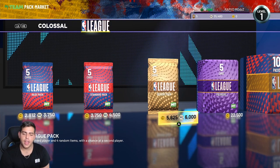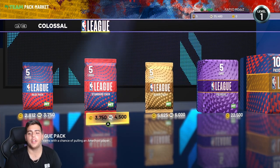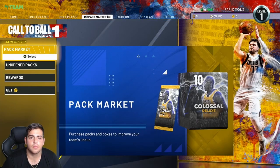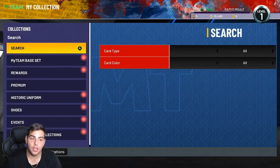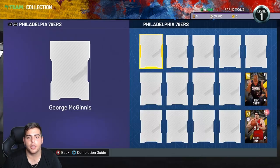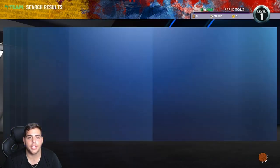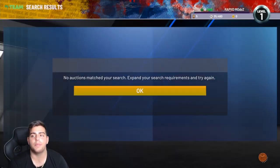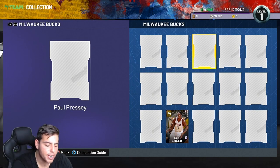I'm gonna give you my exact, honest opinion. Looking at the Deluxe packs — pretty much what you can get in the Deluxe packs — you can get some cheap Amethysts, you can get Giannis. I've noticed a couple things, and I'm gonna tell you why I believe these packs are better than any other packs.